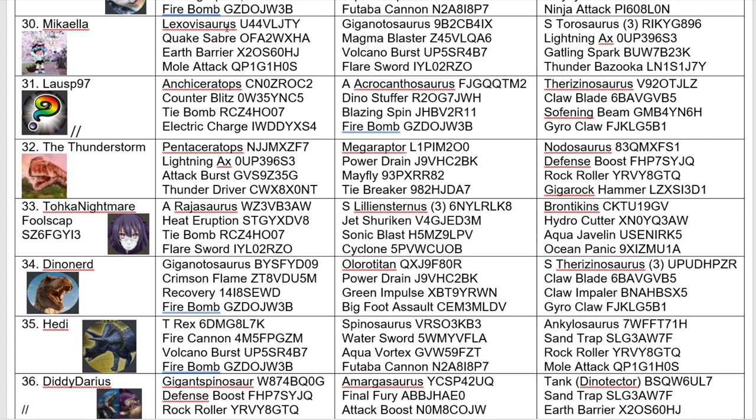Number 30, we have Michaela — another new combatant with a Lexovasaurus, a Giga, and a Super Taurasaurus. Definitely favouring rock crits. With Quakesaber and Magma Blaster, I suspect these two dinos are going to pack a big punch. This Giga in particular has Flare Sword and Vault Burst. Lexovasaurus could be an annoying dinosaur to get past. Super Taurasaurus as a finisher is actually good, because there are a lot of water dinosaurs in this slot. Michaela could be one to watch.